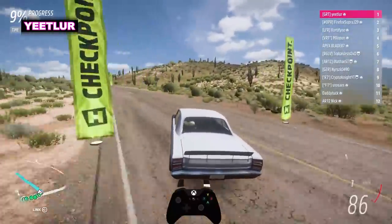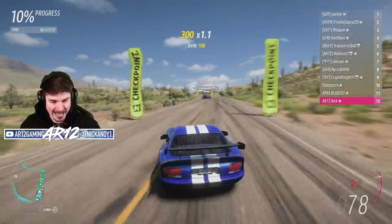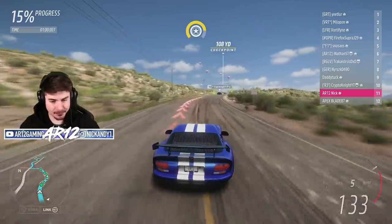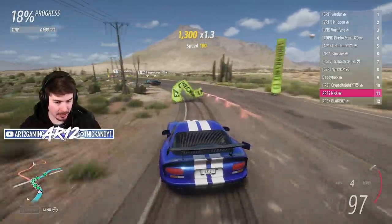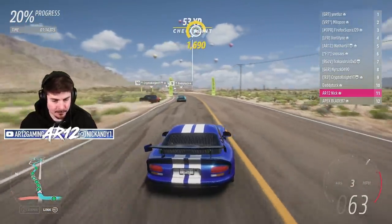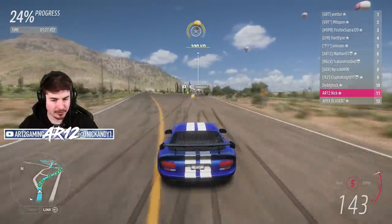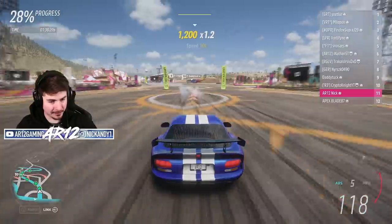Apex misses the checkpoint — we are no longer last. Yeetler still holding P1, Firefox P2, Milo P3. This is where we've got to reel people in though. I do not need any brakes — I've got to go. This is where I've got to catch up to all of these Dodge Darts. Cut the corners where I can, and you need to be aware of the checkpoint placement as fast as possible. We're not actually losing them that badly. Milo's moved up to P2 now, Firefox down to P3. Send it into the festival — come on! Get on the brakes early.